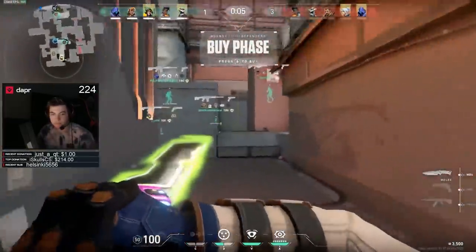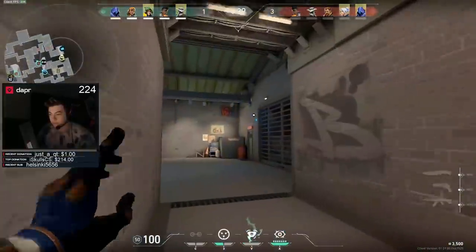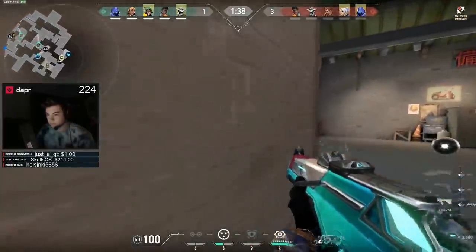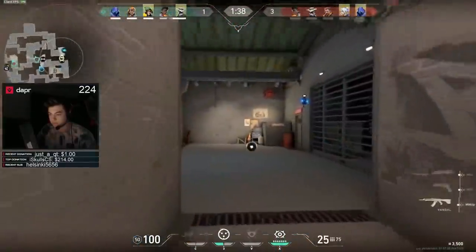Now I want you to see where Dapper always puts his camera, because he does this every single time on defense. He puts it in the exact same spot because this is a really powerful camera — it not only tells you when enemies are pushing up, but enemies aren't going to see it right away, and you can potentially watch it for a retake. A lot of people think you should put it above you, but Dapper literally never does that. He always puts it in this spot, and it's very powerful. Now he's going to jiggle peek this angle, but importantly it's just a jiggle — he's not even looking there.